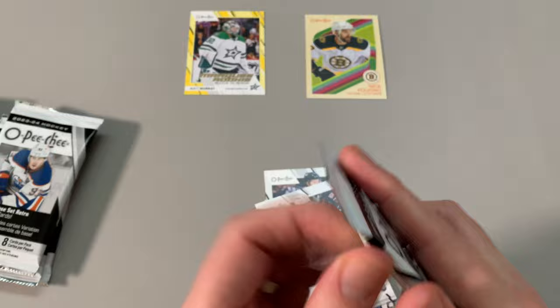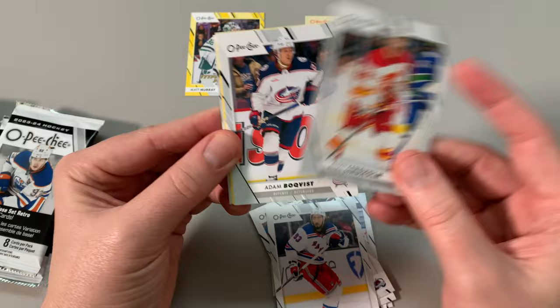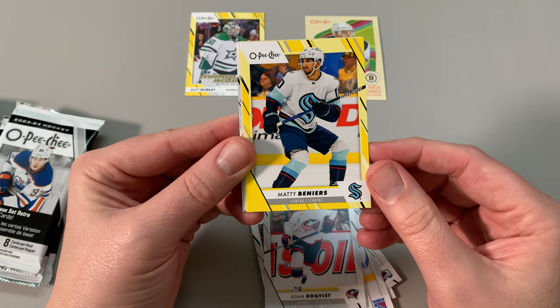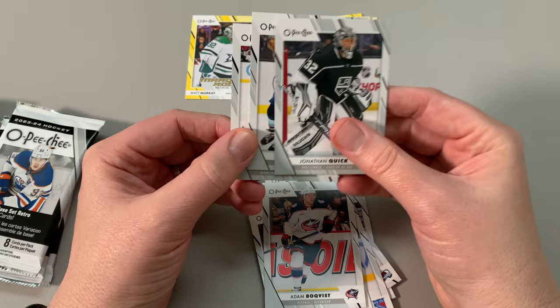You're going to get a yellow parallel — you want it in a marquee rookie series, I would think, right? Zibinejad, Elias Lindholm, Adam Boquist, Connor Bedard, Matty Beniers — just base cards. So you want the marquee rookie. You want Kyle Pozo, and I'd like to get a Slavkovsky yellow — that would be really nice.